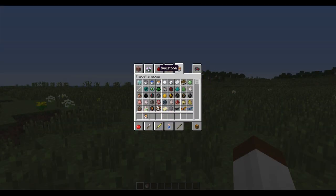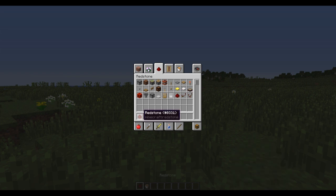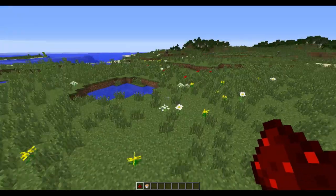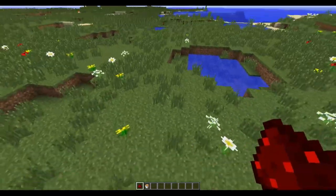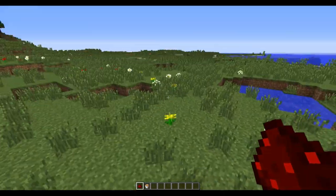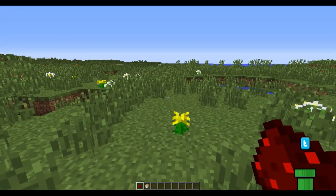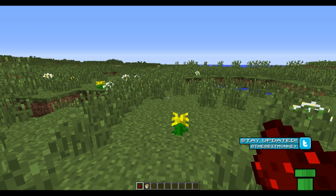So we'll need a lava bucket — these are things you need — and redstone, a lava bucket, and that's it. It's really that easy. You just need one bit of lava, or one source block of lava, and as much redstone as you want to make. You've got to get loads of lava from it, so you make as much as you want. You just need a lot of redstone.